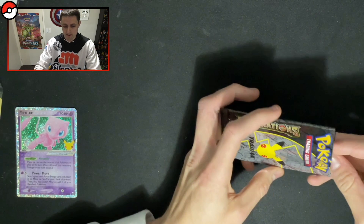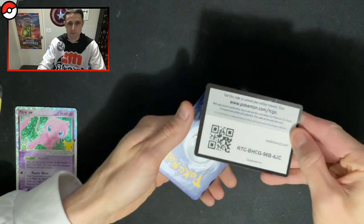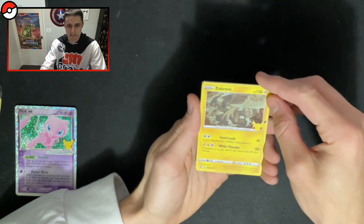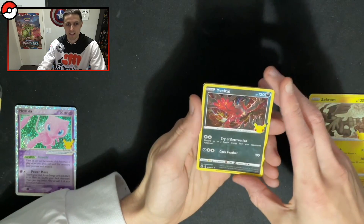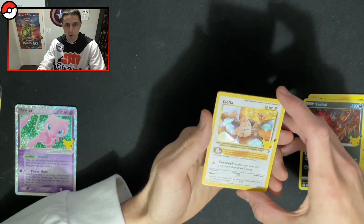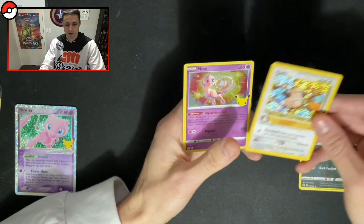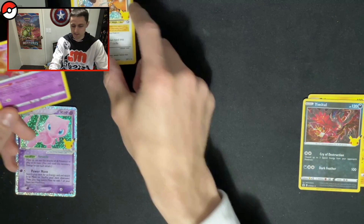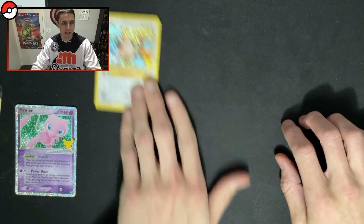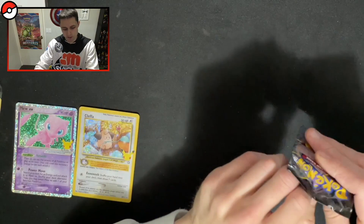We've got the camera stuffing up on us as well — when I was trying to set it up today it was not having a bar of it. So if we can get through this recording without it stuffing up, I will be happy. So we've got the Zekrom card, Yveltal. Oh, Cleffa! We already have this card. Oh, this one seems like it's holographic all over — is that like an error or something? Because I swear the last one was not like that. And we also got a Mew. So Mew is obviously not as special now. Cleffa — we got another secret rare. So we've got two secret rares there. It seems very shiny and everything, which is cool.